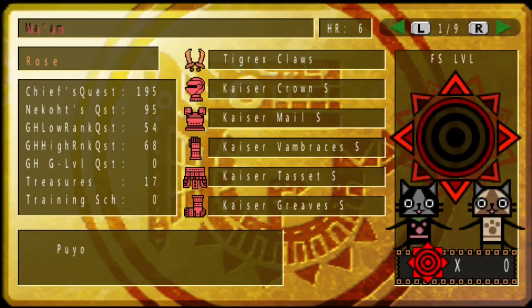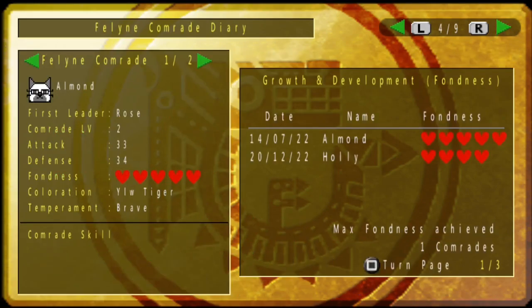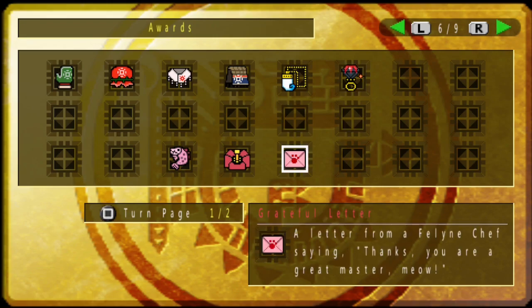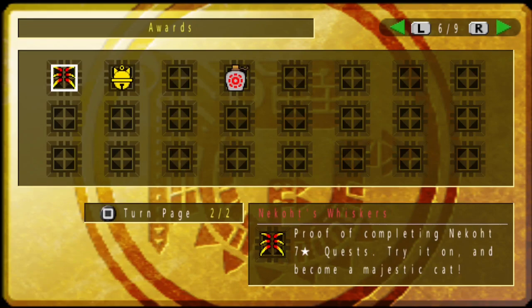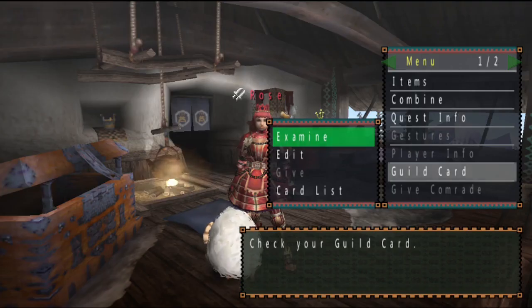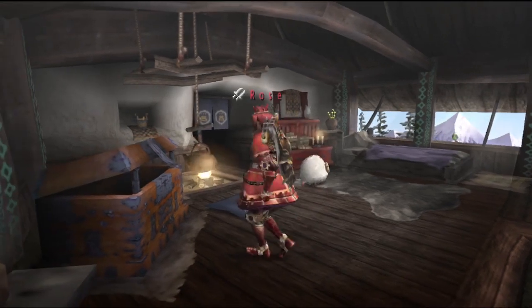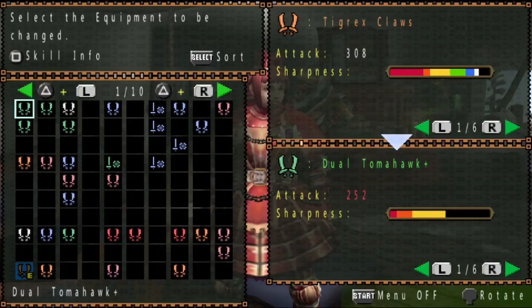If we take a look at my guild card — 429 quests so far. The goal of this file is to just learn dual blades, because back in the day I never really used to play with dual blades much, so I thought I would just make this file and try it out and see how it felt and what I could learn. I purposely banned myself from using dash juices though, since I thought it would kind of cheapen the experience.